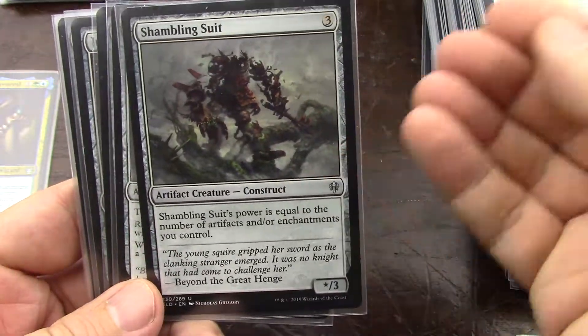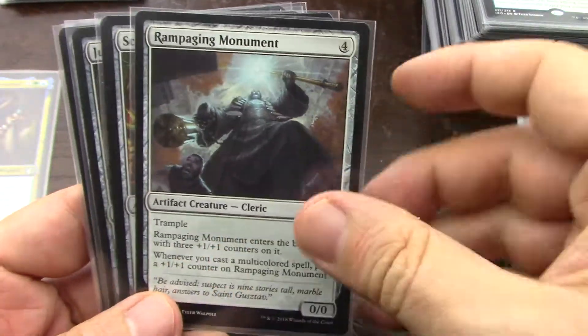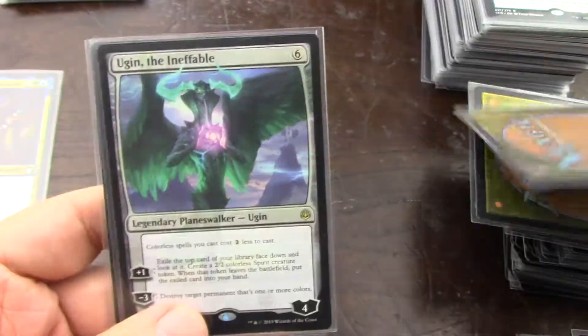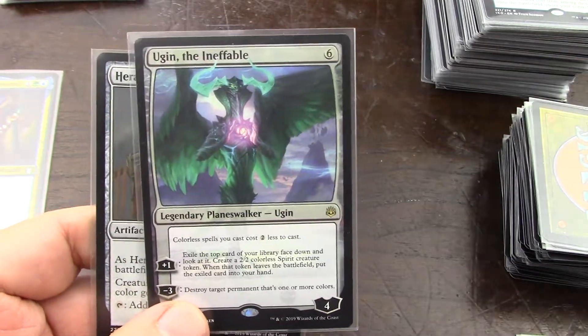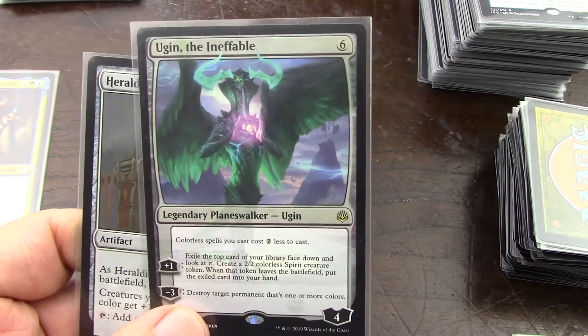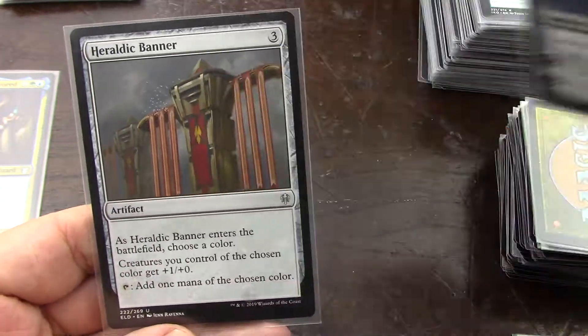I'm gonna have a ton of enchantments, so yeah — yes. Another counter parking lot — no. No, no, no, no — because when we get to this, yeah, this will rotate out. This would have rotated out by the time the artifact set comes in, if it does.